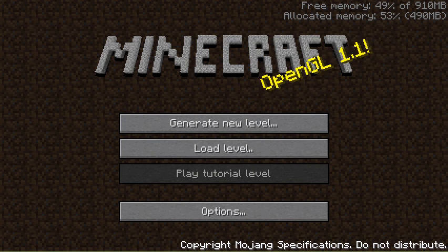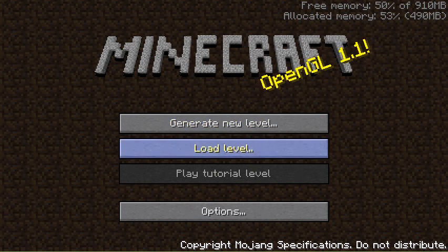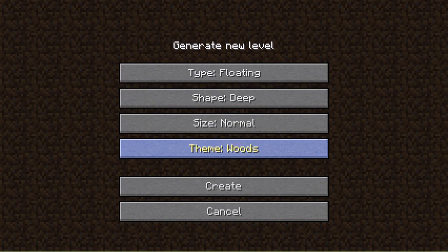I got the Minecraft version changer so that I can go to any version that I want. I'm going to start by going to make floating, deep, normal sized, and then woods theme.